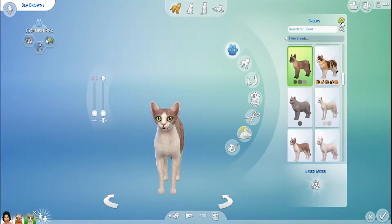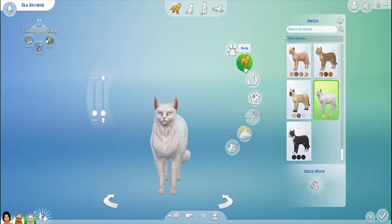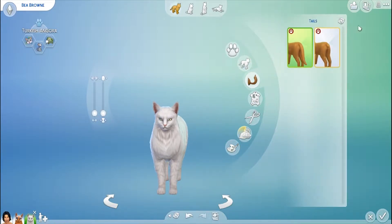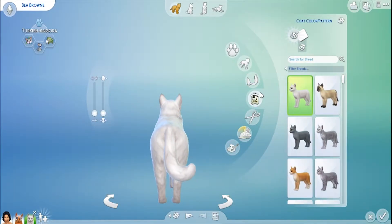Actually, you still have the ears and the nose — wait, both of your eyes are blue. Never mind, forget what I was about to say. For the body — you still have a heavy, fluffy body. Now for the tail — the Sims game just wants both of these cats to have a fluffy tail. Alright, that's how I'm going to see this.